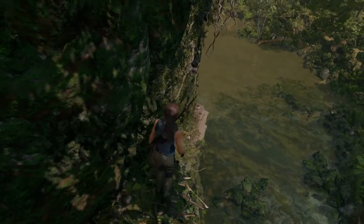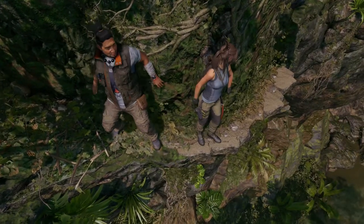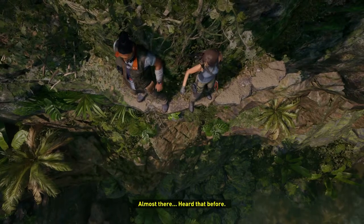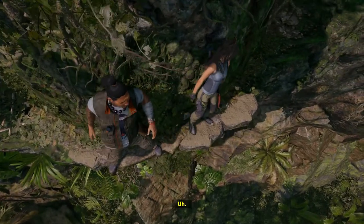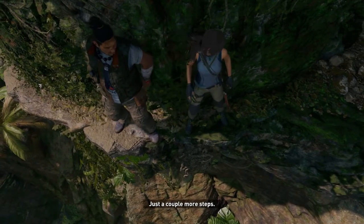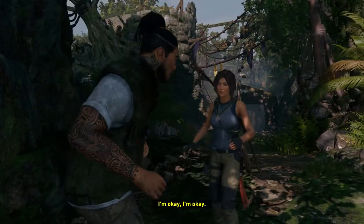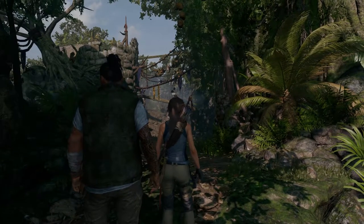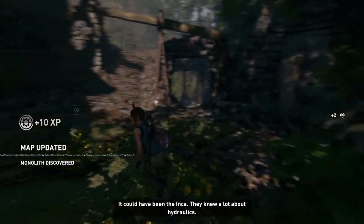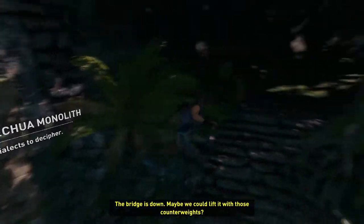Look at that village! Alright, so we gotta find our way down. There's a ledge here. You sure this is a path? Come on, stay close to me — this is definitely not a path. Almost there, almost there. I've heard that before. Just a couple more steps. I'm okay. Alright, I see we're going into some uncharted territories here. Who do you think built all this? It could've been the Inca — they knew a lot about hydraulics. The bridge is down. Maybe we could lift it with those counterweights.